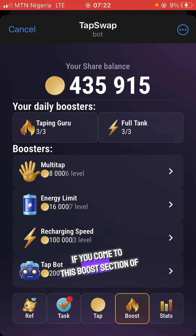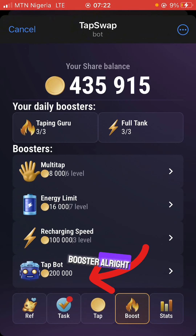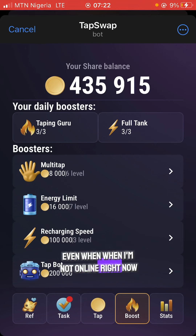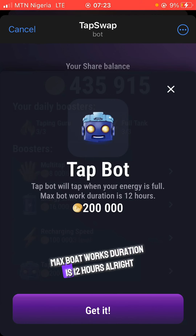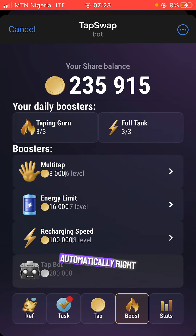In the Boost section, let's say I want to buy the Tap Bot. This is basically a bot that taps for you even when you're not online. I'm buying this because I already have enough share balance. It requires 20,200,000 share balance. The Tap Bot taps when your energy is full, and the max bot works duration is 12 hours. Once I click 'Got It,' my share balance reduces automatically, and this bot will tap for me whenever I'm offline.